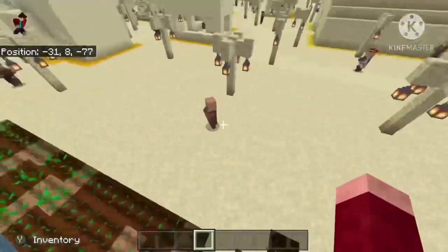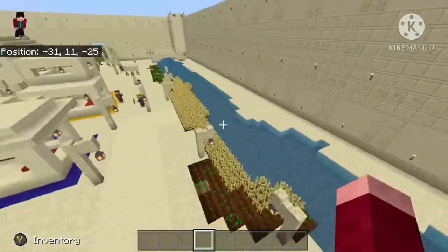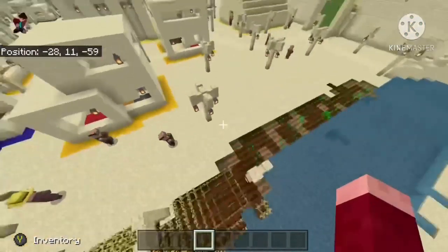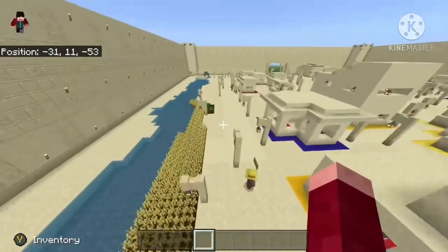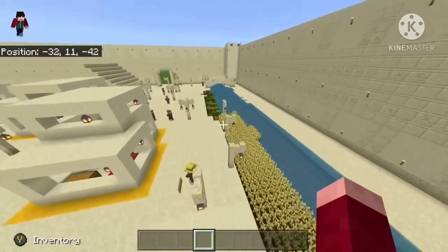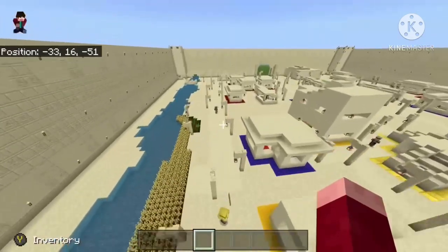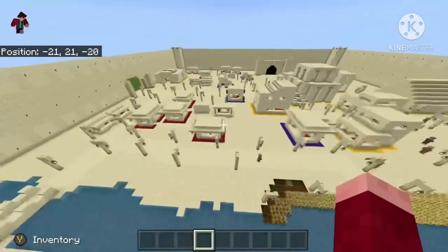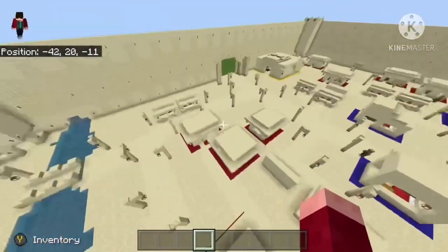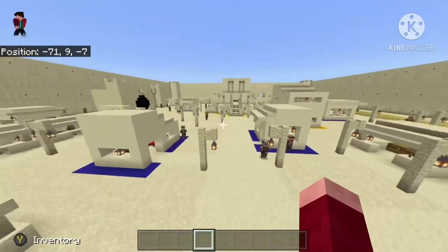I can't expand the farm too far back because it just won't grow when it's not close enough to water. So that's really it — we have the little houses in red.